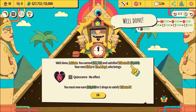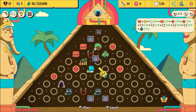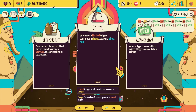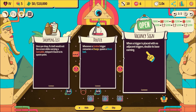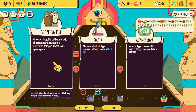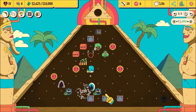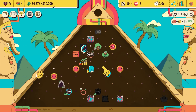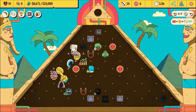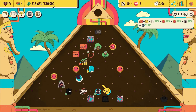Next stop: 10,000. We are nailing this. Another teleporter - I feel like teleports along the bottom seem ace. Vacancy sigh: when a trigger is placed with no adjacent triggers, double its earnings. Whenever a limited trigger consumes a charge, spawn a ghost ball. Once per drop, if the ball will exit the screen while carrying a carryable, teleport it back to its spawn point - that sounds pretty good. We got our 10,000 already - so hot!